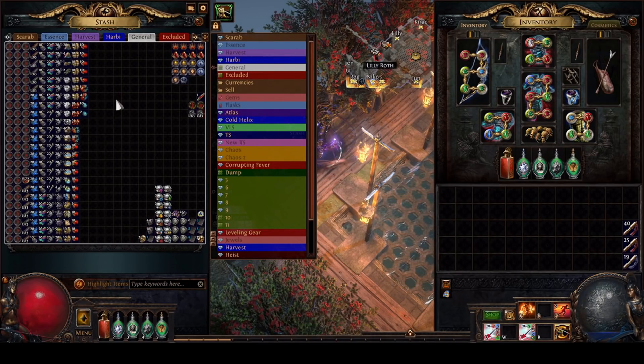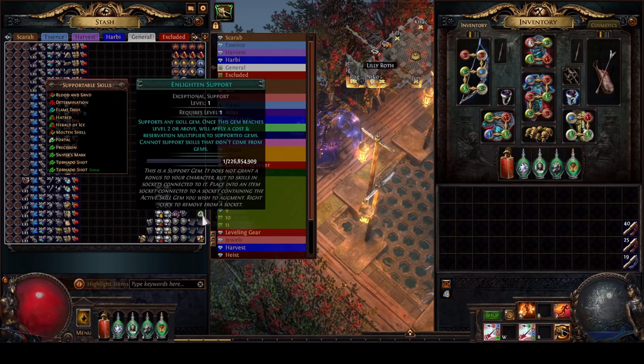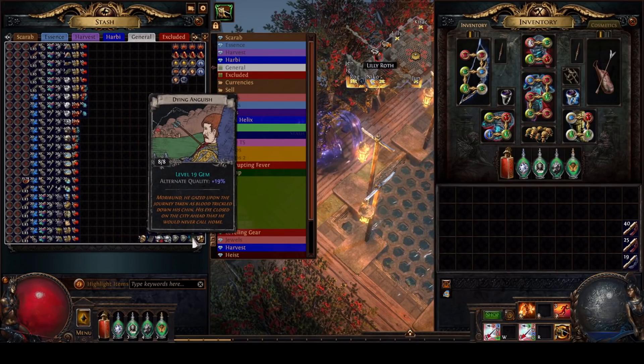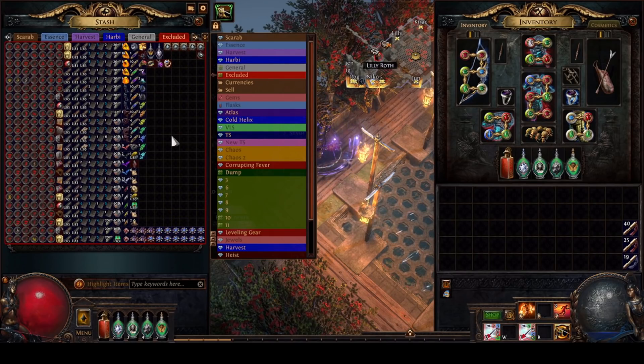As usual, I have upgraded all of our smaller currencies up via the vendor, lowering our overall profits slightly but making it more realistic for someone to sell. You can also see our excluded loot tab, which has all of our non-favorited maps, unique maps, garbage contracts, divination cards, low tier currency and essences, random fragments, and semi-valuable cluster jewels.